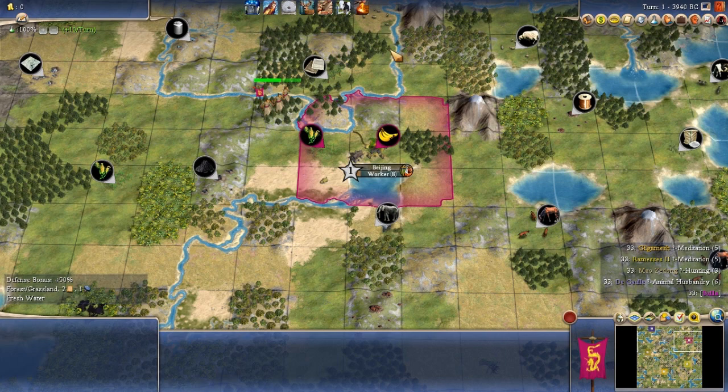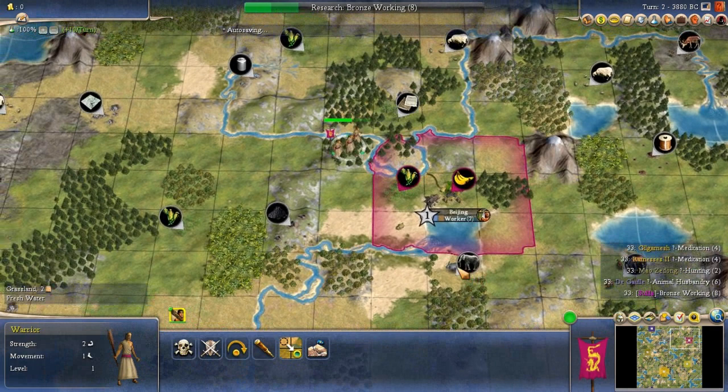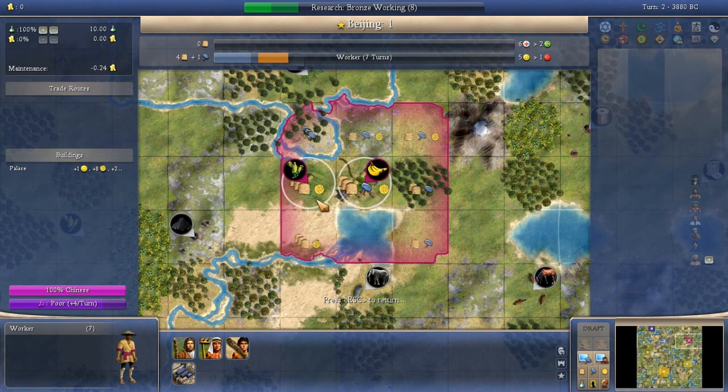We're going to research Bronze Working because we want to be able to chop forest — that's not a surprise. China — you typically pick China if you want to go immediately into Bronze Working as your second tech. We're building a Worker first, because you pretty much always want to start Worker First. It doesn't really matter which tile we work right now; we might as well work the Corn tile.